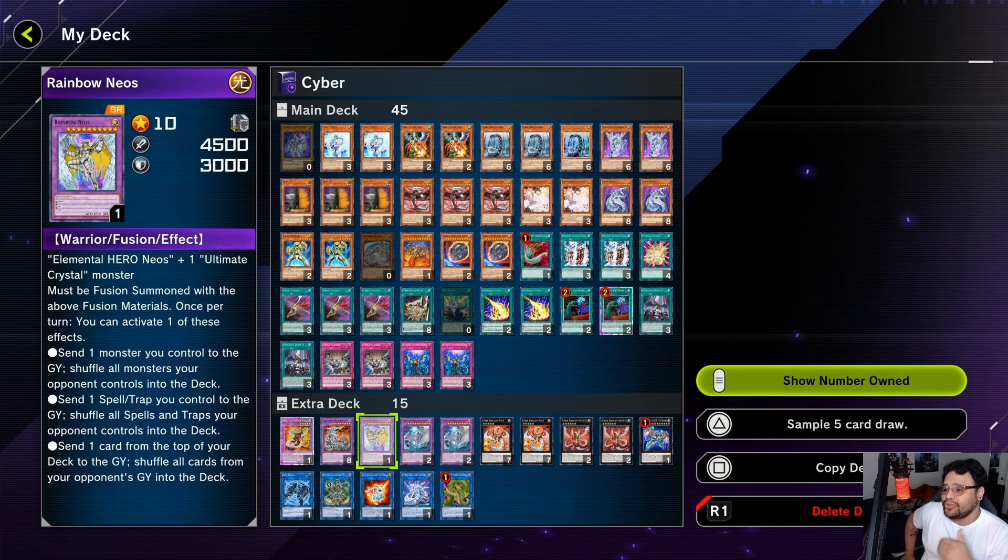Rainbow Neos has godlike effects with solid stats — 4500 attack, 3000 defense. His effects: send one monster you control from the graveyard to shuffle all monsters your opponent controls into the deck — doesn't target, doesn't destroy, just shuffles everything to the deck. Or send one spell or trap to the graveyard to shuffle all spells and traps your opponent controls. The third effect is the strongest: send one card from the top of your deck to the graveyard to shuffle all cards from your opponent's graveyard into the deck.